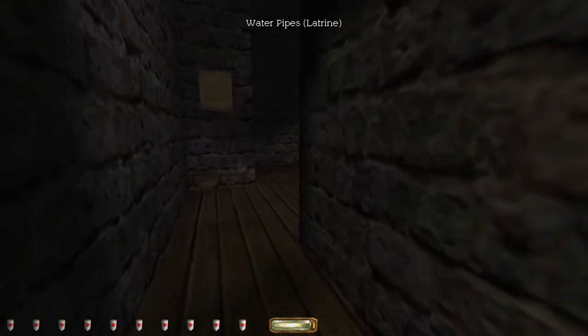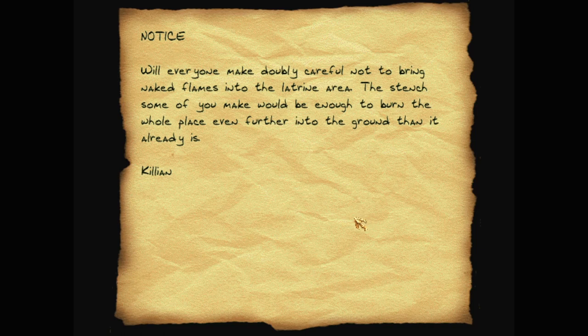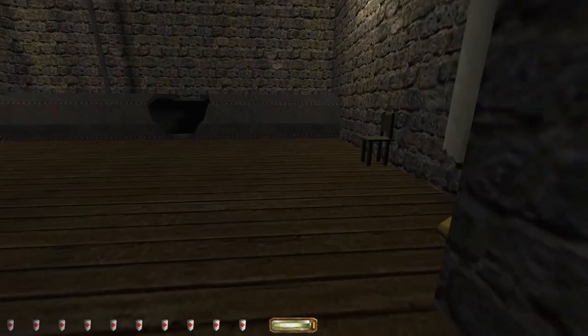Water pipes and the latrine. Notice: will everyone make doubly careful not to bring naked flames into the latrine area? A stitch from what you make would be enough to burn the whole place even further into the ground than it already is. Does that mean I can't light flares in this room?